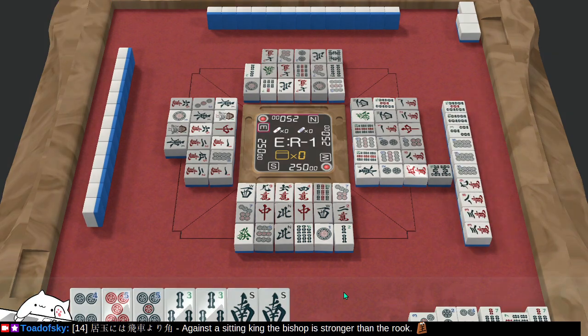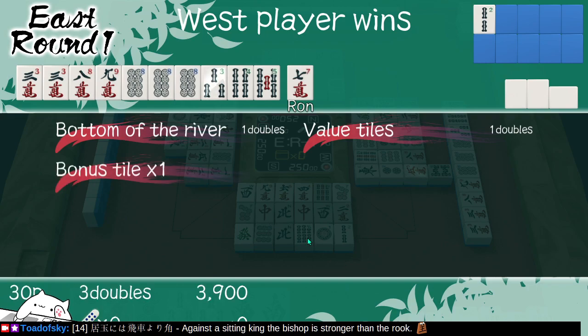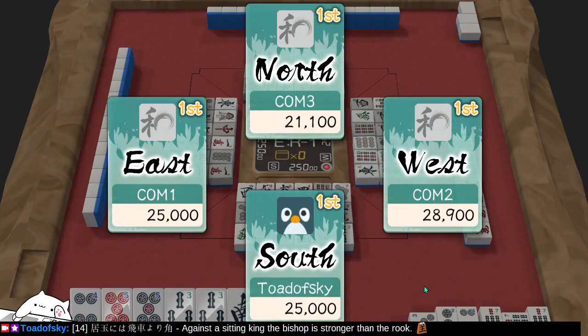Oh! It wasn't me. West player wins. Bottom of the river — not heard of that. Bottom of the river refers to what? I don't understand, there's no help button on this screen. We've got 3 eights — I don't know what bottom of the river refers to here. I guess that means the end of tile draws have occurred.